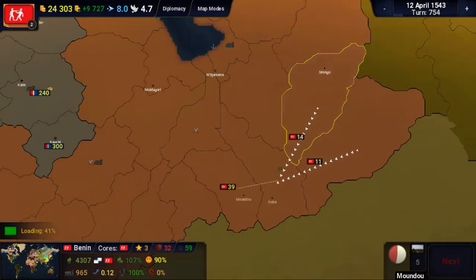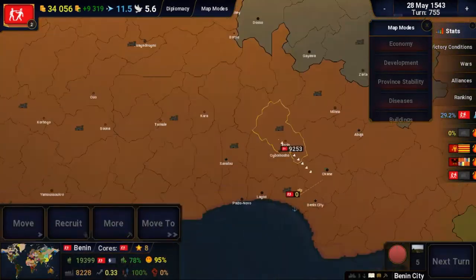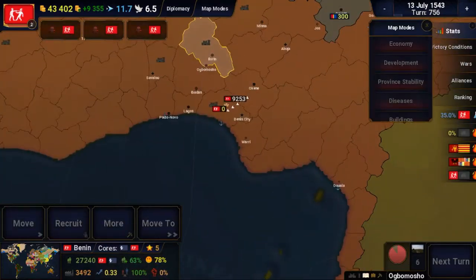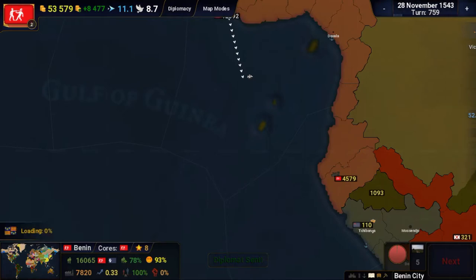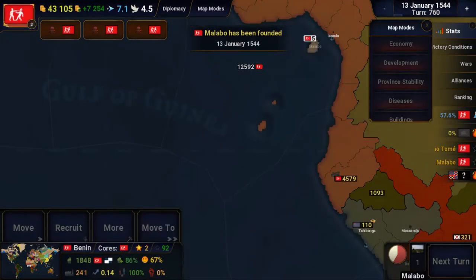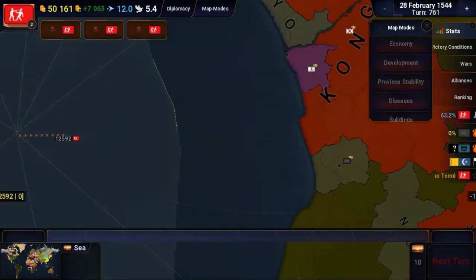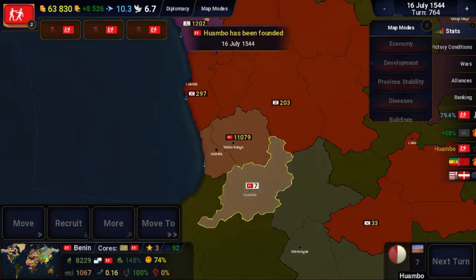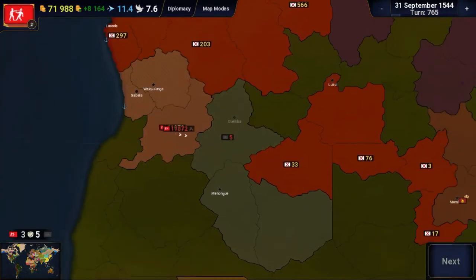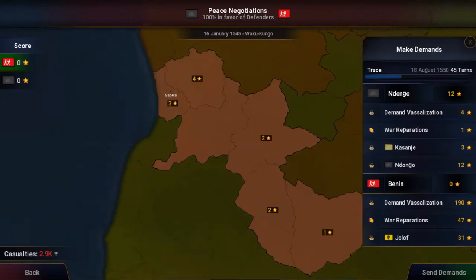While industrializing, I randomly got declared war on by Nindongo, which had no physical boundary with me. So I quickly grabbed a standing army that was around the capital, and then picked up a few more thousand troops in the capital itself. The war was quick. I took the two territories that were resting on the coast, and then bridged the separated territories by colonizing one of them and took those ones.